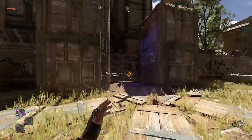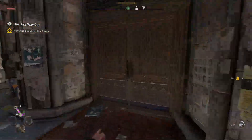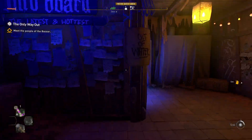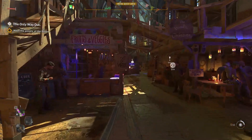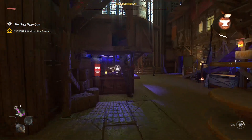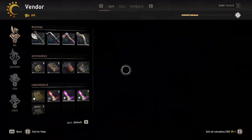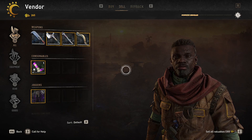Once you get access to one of these large safe areas, you're going to find a merchant in here. It's just going to be called a trader. In this case, it's going to be right here on our 12 o'clock — we have this trader here. Once you get access to your first trader, these are the NPCs you interact with to go ahead and sell your weapons, sell your gear, sell all that stuff.